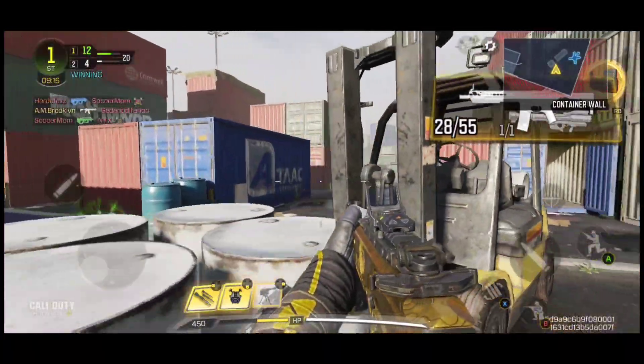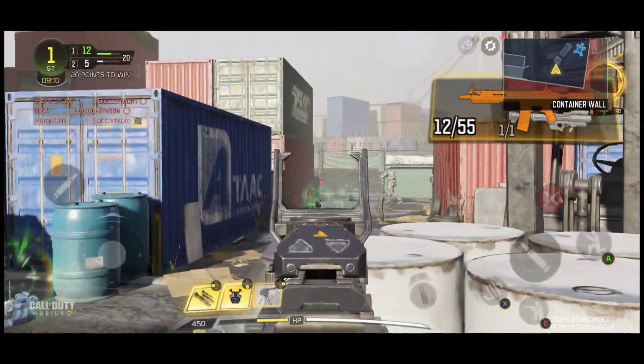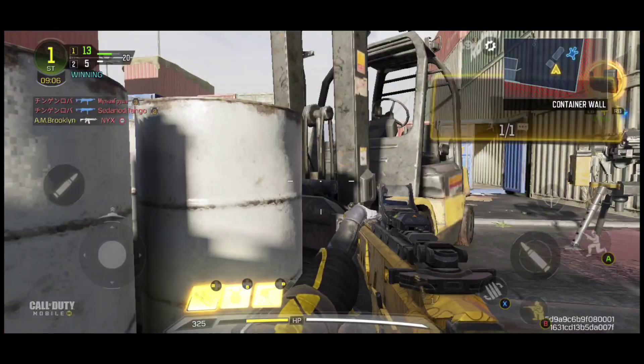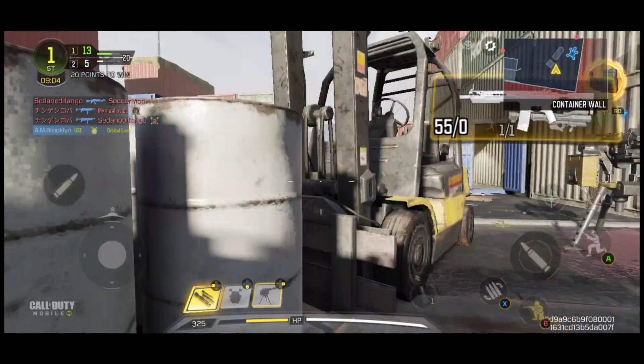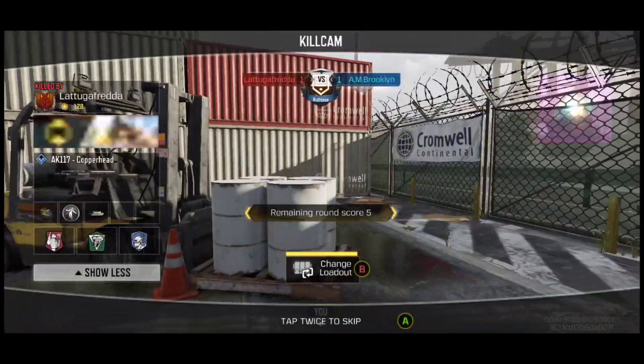Trying to go from there. Notice the killstreaks. Duck down. Dropping one right after the attack. Friendly airstrike incoming.